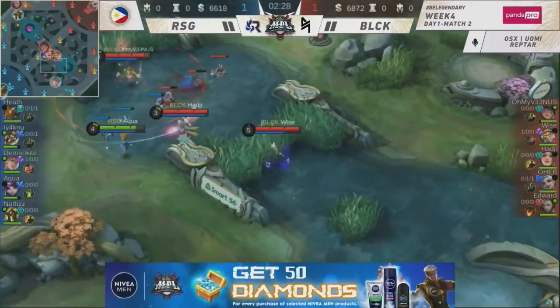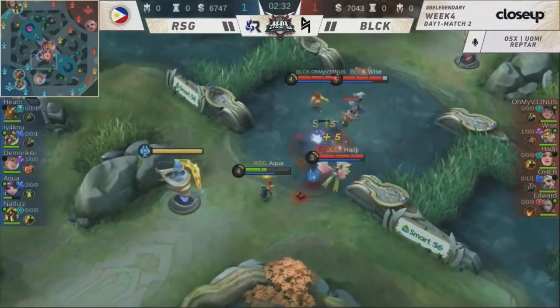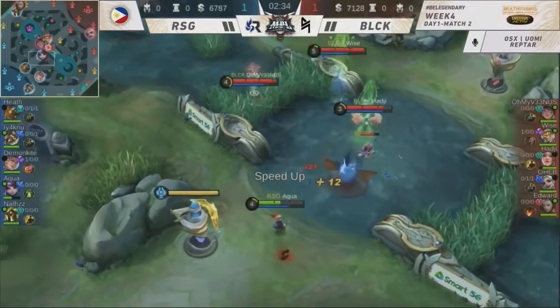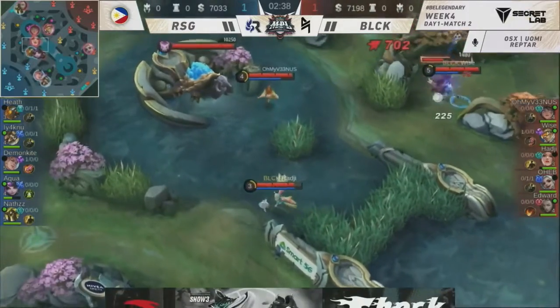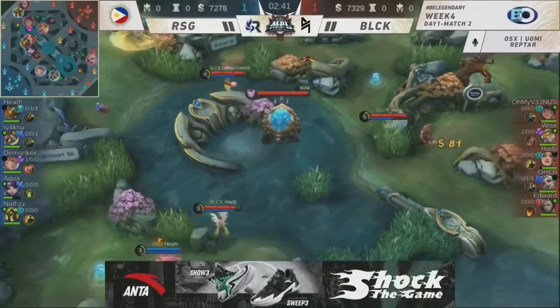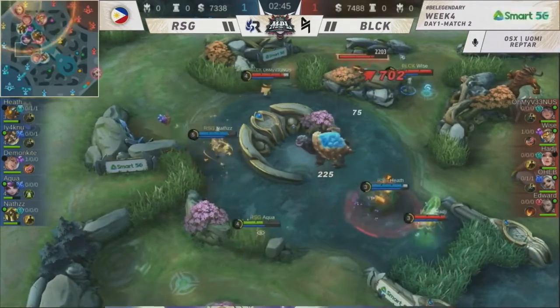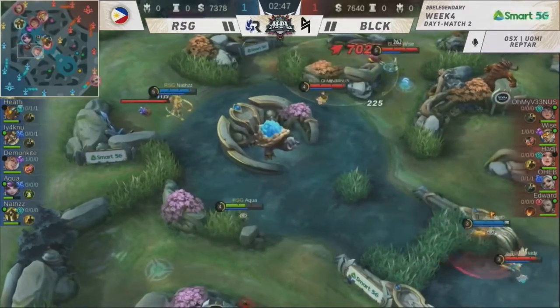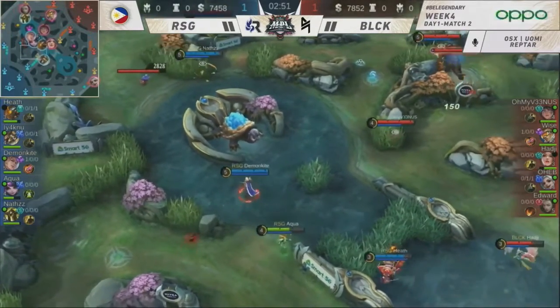1-0 Bruno. You might not look at it as something big, but it's something that would give Blacklist a lot of comfort entering the mid-game and late game. This is something else for Blacklist International — I love that they're trying to build up this new strategy. As Reptar said, the Ube Fountain strat, with the burst damage on the side of RSG — that is one heck of a difference.